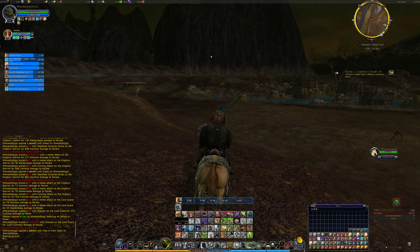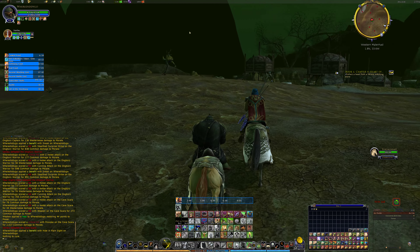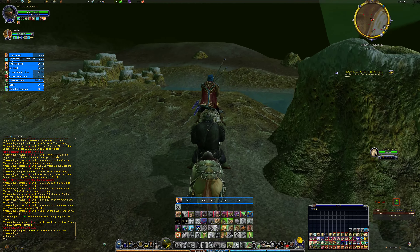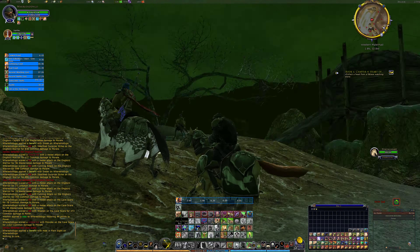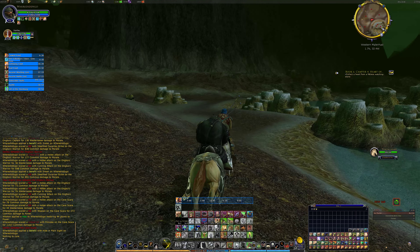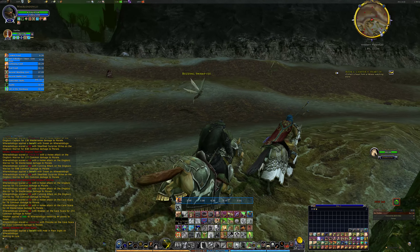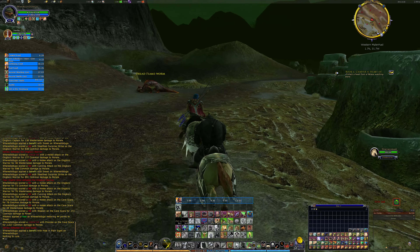We should be able to outrun a lot of them — maybe not the bob guardians, but we should be able to outrun most of them. There was a worm there, we missed that. There's a bob. Miss, miss — a lot of those. Okay, they're yellow.